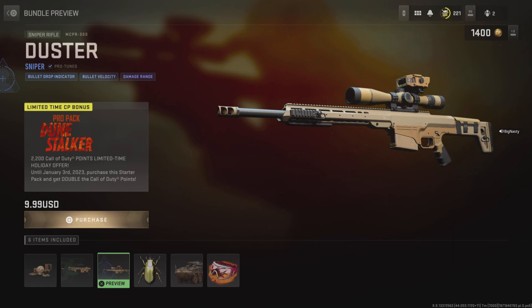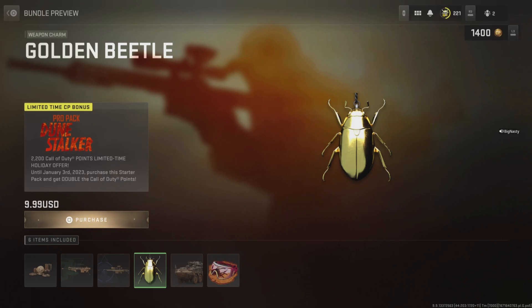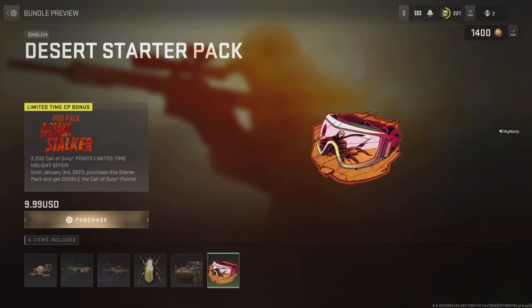When you purchase this, you also get a weapon charm — the Golden Beetle, pretty dope if you've got gold on some of your weapons, it'll match nicely. There's also a skin for the tanks and a pretty dope emblem — the Grim Reaper, hell's angels biker style theme. Looks pretty dope.